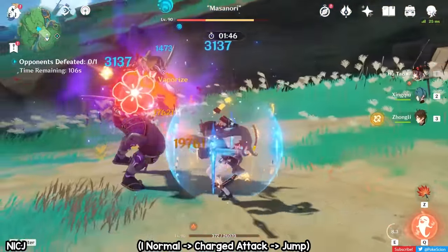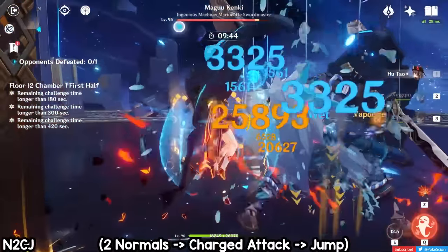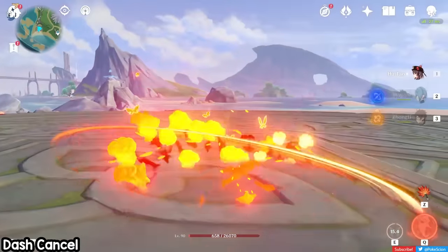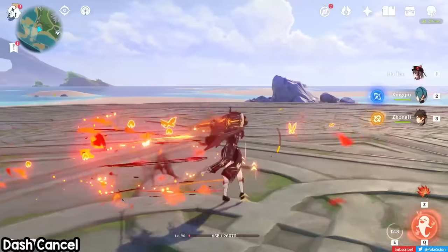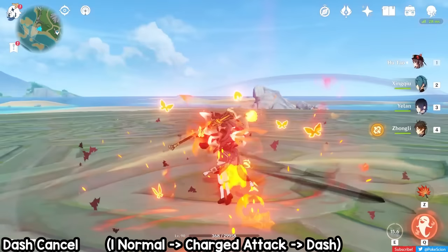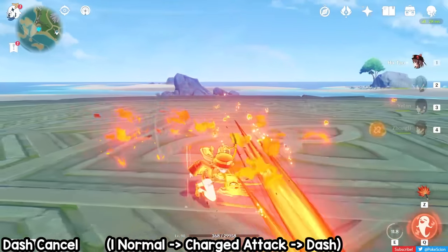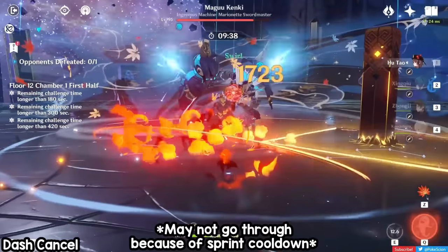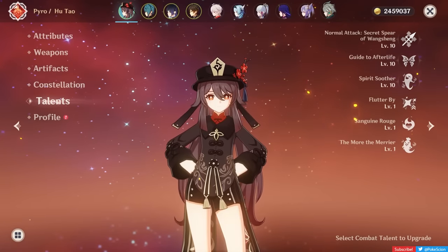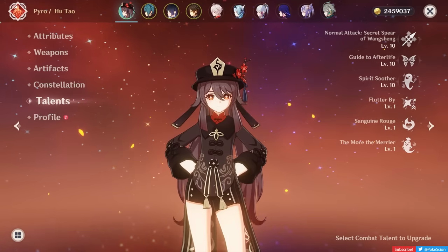To avoid stamina issues, you can use a slightly slower but safer N2CJ — two normal attacks to ensure Hydro is applied onto the enemy before using her charge attack, then jump to cancel the animation. Hu Tao's third option is dash cancel, which really only opens up after getting C1 since her charge attacks won't consume stamina. For dash cancelling, use the N1CD combo: one normal attack into a charge attack, then dash to cancel the animation. Note that if you do this too fast, you can run into the 0.8 second sprint cooldown, so you can also weave in a jump cancel every two dash cancels to avoid that problem.